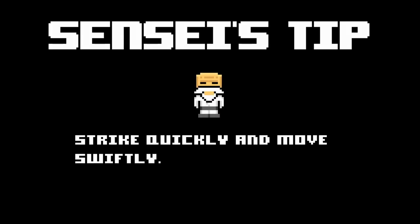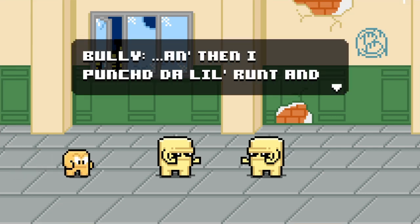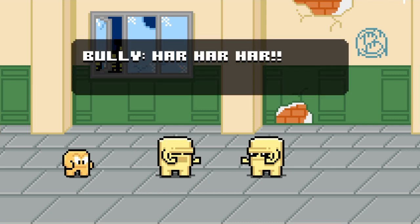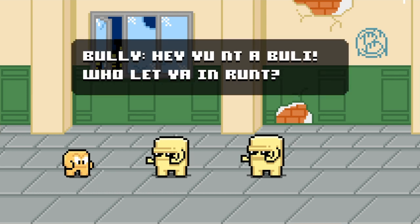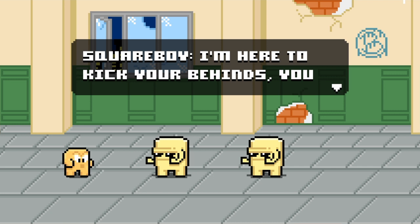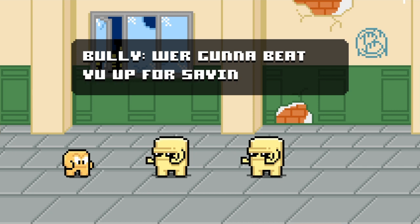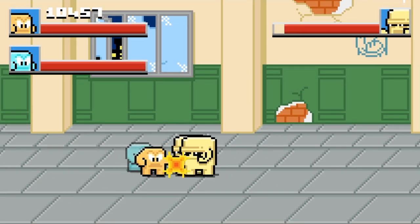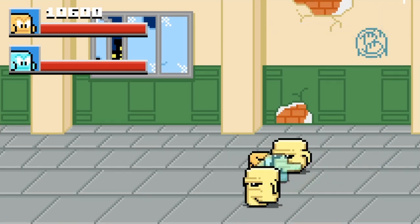Sensei's tip: strike quickly and move swiftly. 'And then I punched the little runt and took his lunch money — har har har.' 'Hey, you're not a bully, who let you in, runt?' 'I'm here to kick your behinds, you big oafs!' 'We're gonna beat you up for saying that!' I wonder if this is like the boss — no not these guys, but maybe at the end of the level.